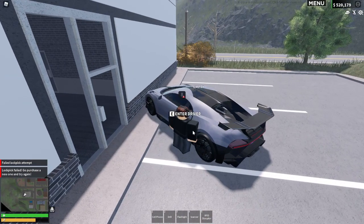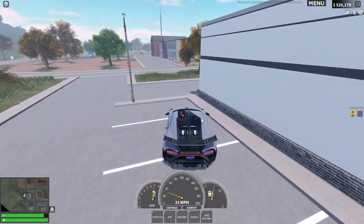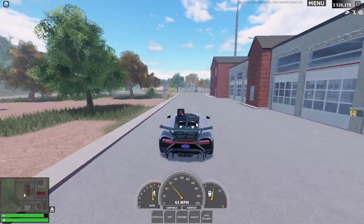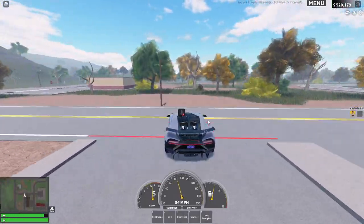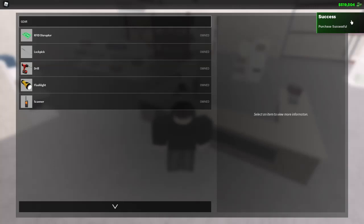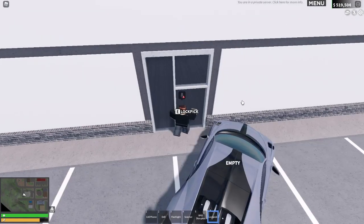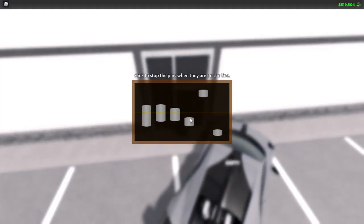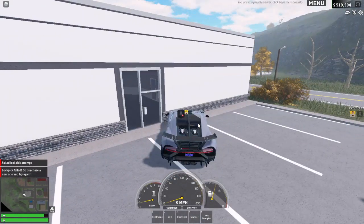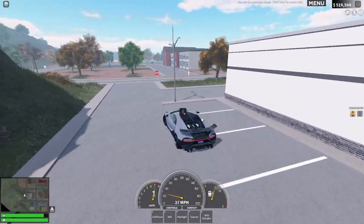I need to go and get another lockpick — this is where I think I'm going to struggle. The lock at the house was easy to pick in comparison. It's 675 dollars per lockpick, which is crazy — we're being taxed on crime. Let's try this again. I'm just going to speed up this video until I'm actually able to pick this lock.